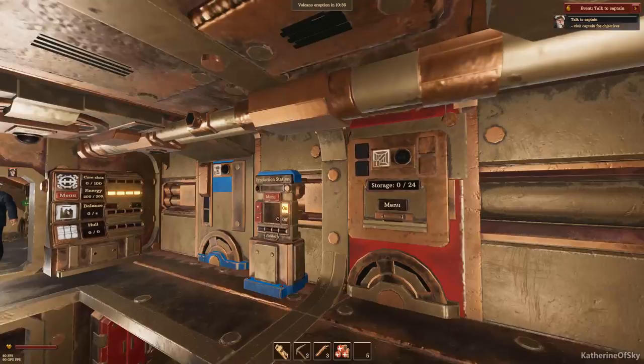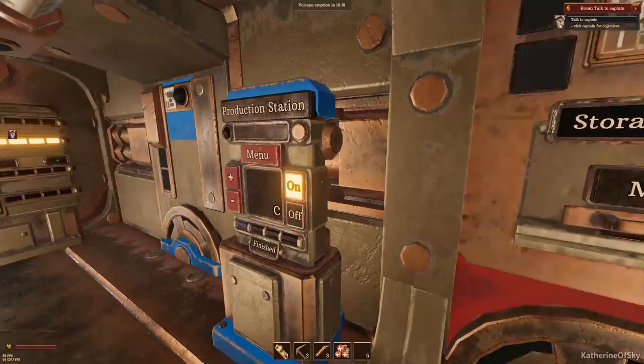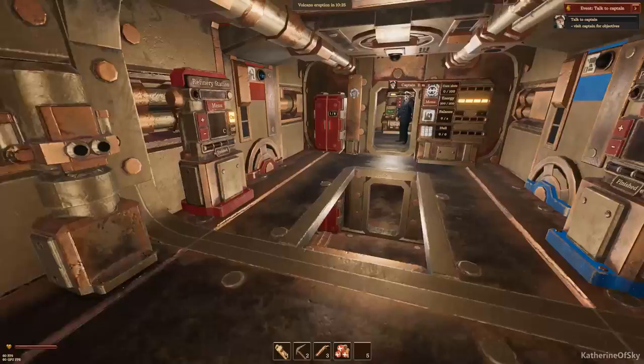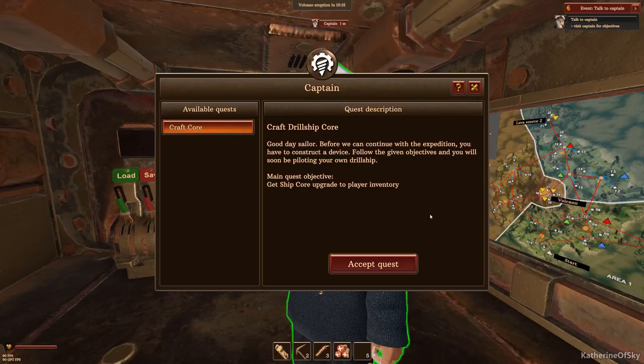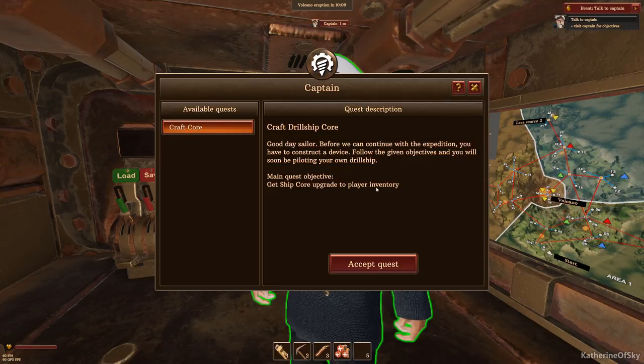We are in our ship and we need to talk to the captain. I had explored all of these different things - they each have different functions, and some things are quite weird like the work table. Here's the captain. The captain says: 'Before we can continue with the expedition, you will have to construct a device. Follow the given objectives and you will soon be piloting your own drill ship.'